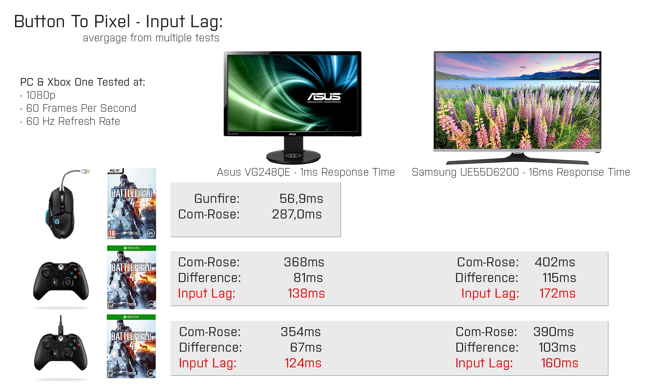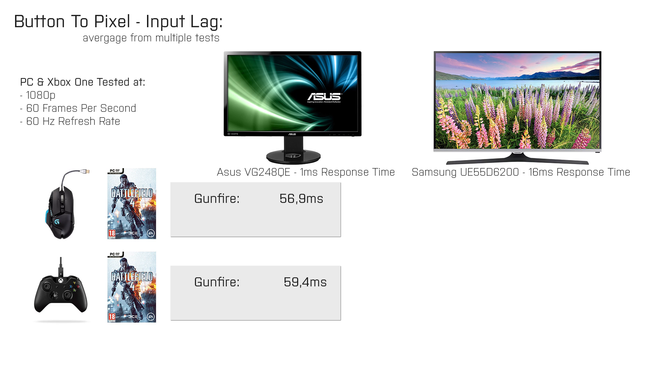Maybe the controller itself is the issue. To find out, I connected the Xbox One controller to my PC using the USB cable and mapped the RB button to the firing action so I could directly compare it to my gaming mouse. As it turned out, the Xbox One controller is quite fast in USB mode. I got an average input lag of 59.4ms, which is only slightly slower than my gaming mouse running at a polling rate of 1000. So the gamepad has a polling rate of around 500, which is very good for gaming, and so it won't be the reason why there is such high input lag on the console.